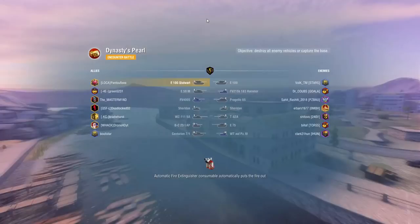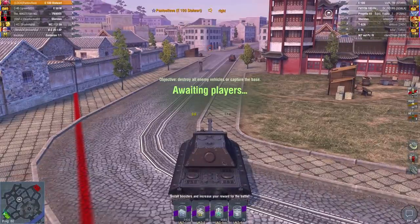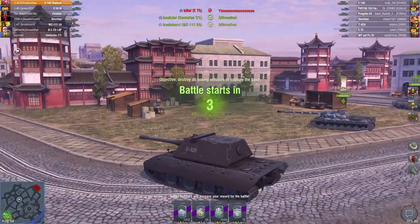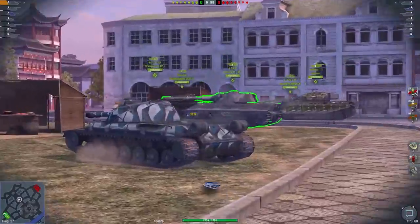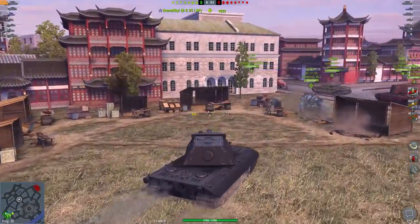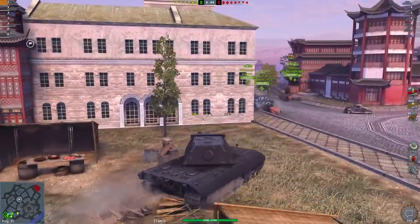Dynasty Pearl. Interesting matchmaking — we're probably going to play it on the medium side, as the enemy team is mainly composed of tank destroyers and some mediums. I'm expecting them to go on the right, and in order to counter them we're going to do the same — we go on the right. Hope my team is going to follow — it seems like they are. That's what is most frightening about the E100: the fact that with your HE shell you can climb to more than 1K damage, which is quite a lot, especially for a heavy tank at tier 10.